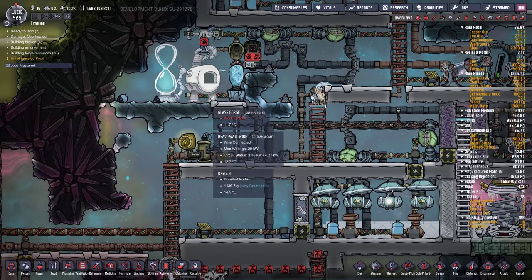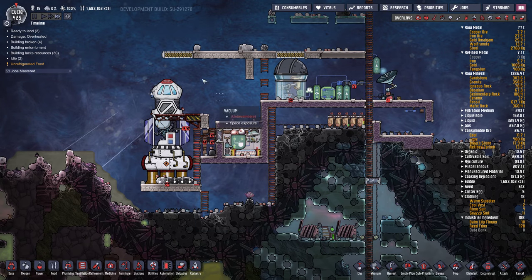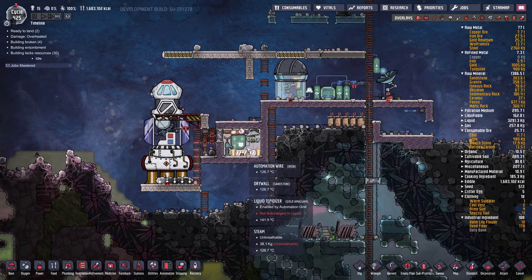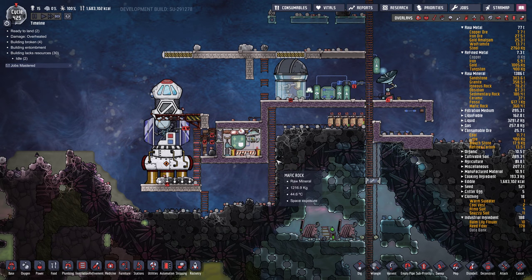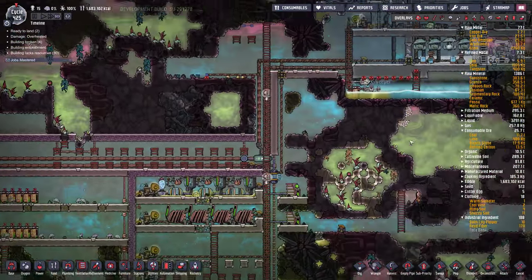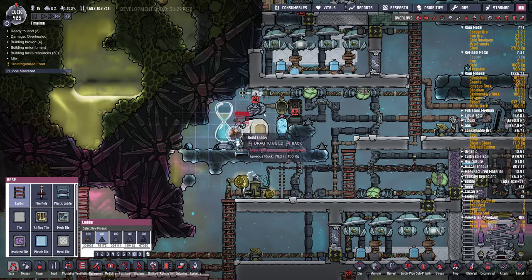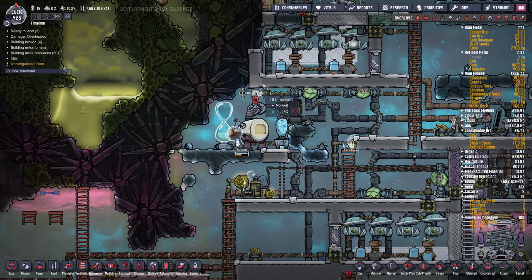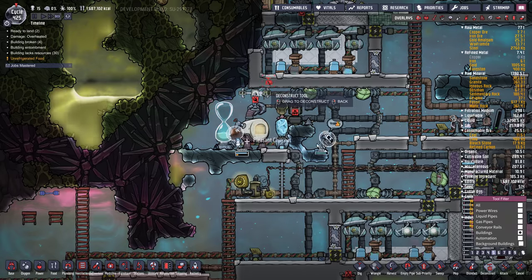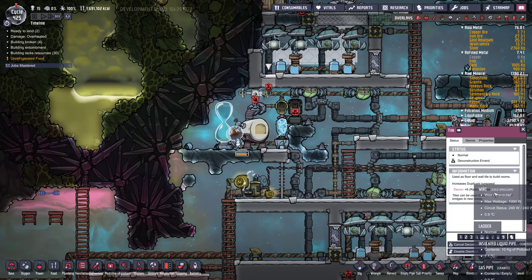Let's go check out our rocket while that's being built. Shift 1 — there we go. Oh, it stopped filling because of this. Dig that out — continue the filling process. Back to our power grid, how's this going? Oh, they can't reach it. I'm going to open this up temporarily so they can build this, and then we'll seal it back up.